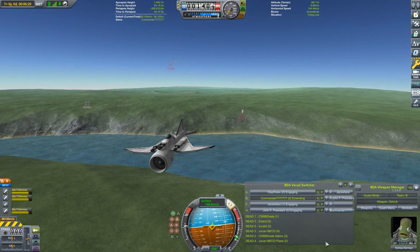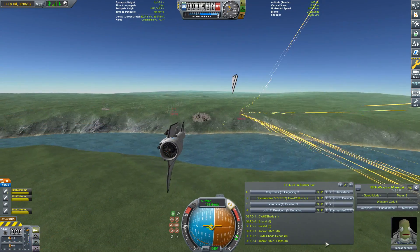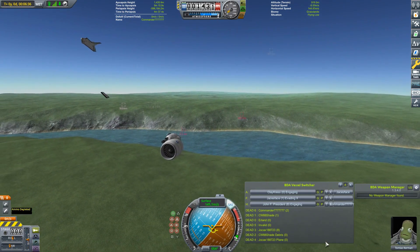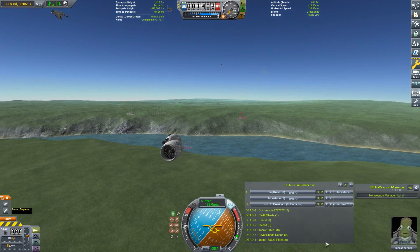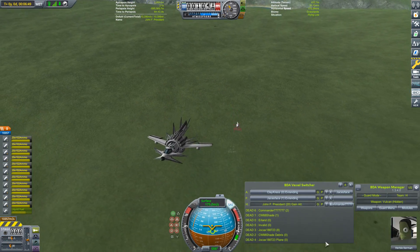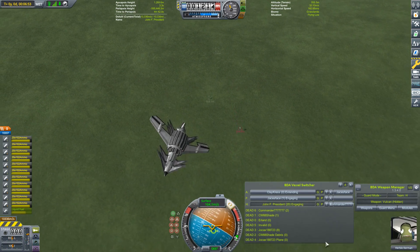This is a fine example from Commander 7777777. Not only did he take somebody else out, but he also got torn apart by John F. President, who was flying in this — well, spiky masterpiece. And of course, how a plane looks is a big part of how it scores.